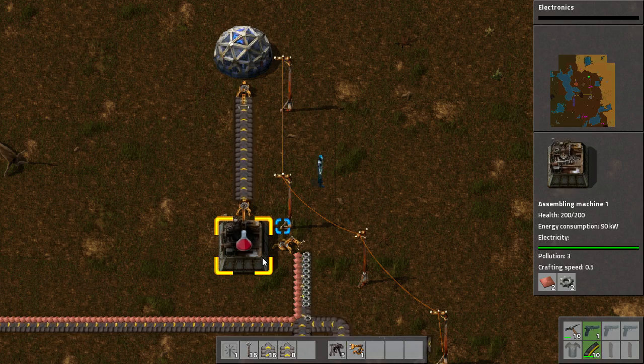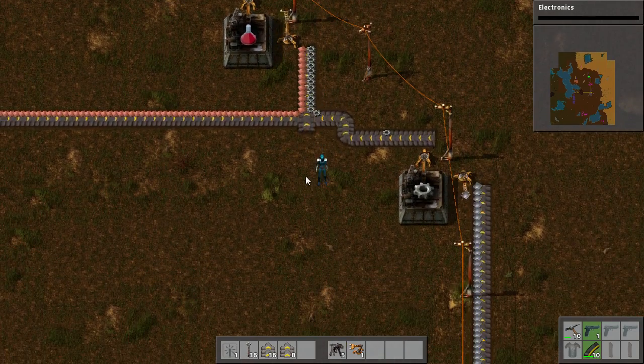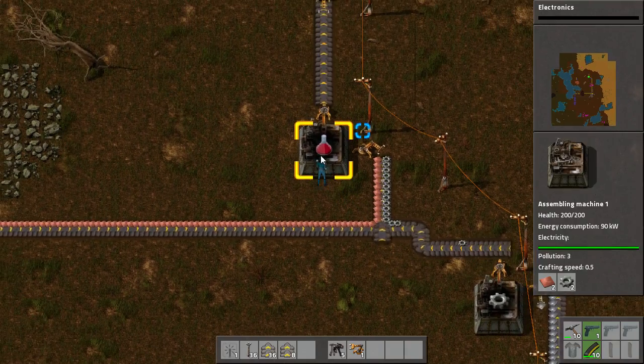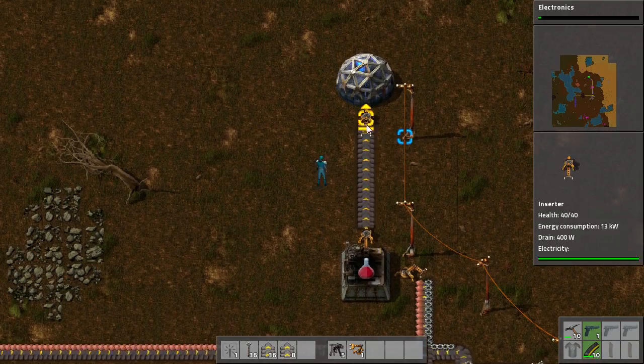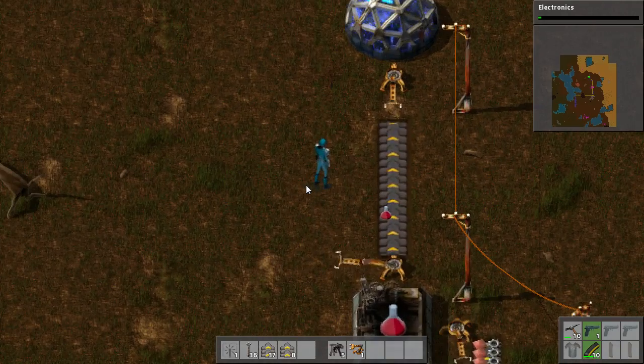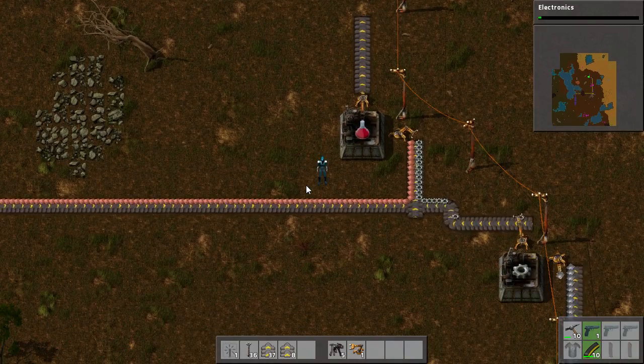And that, my friends, is how you automate red science packs — fairly simple. All you need is to get the iron plate and the copper in the same place, change the iron plate into a gear wheel, and then throw that all into an assembler to make red science packs. I think that will do us for this tutorial — thank you for joining me and I'll see you in the next one.